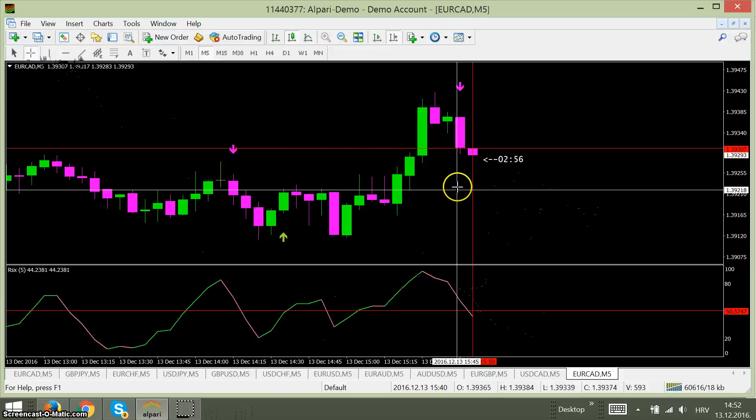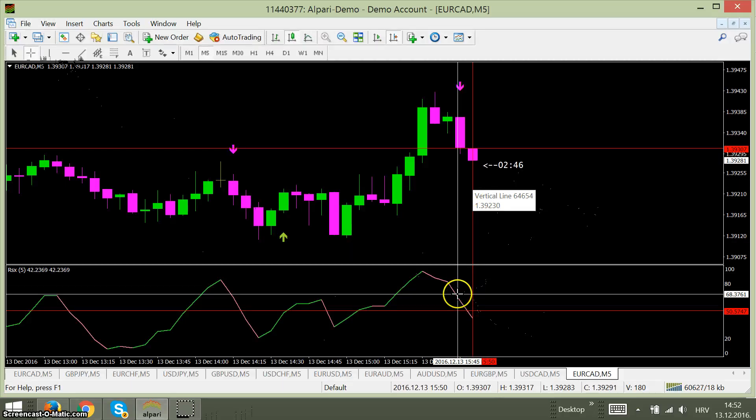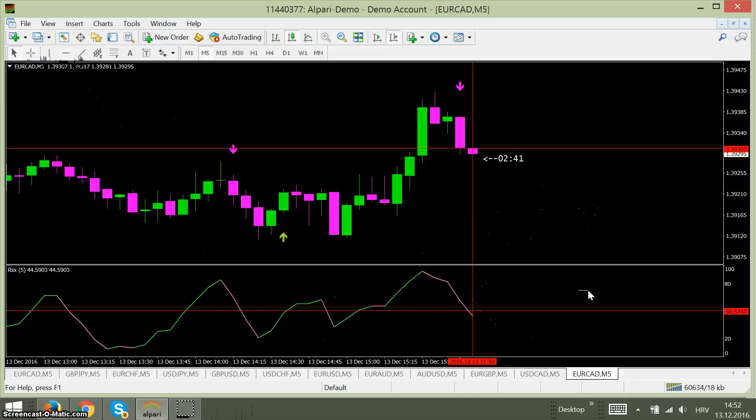Here we have a case: we got an arrow but we don't have confirmation down here. Then here you see we took a trade because the pink line crossed down. So this is the only thing you have to do — wait for the non-repainted arrow and then see if you have confirmed this signal or not.